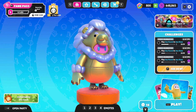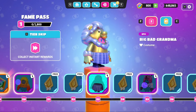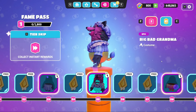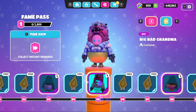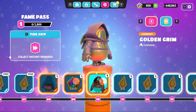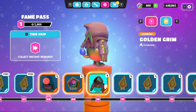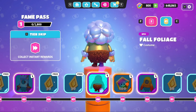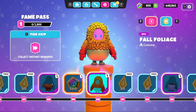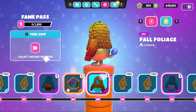On to the best. Number 5 is the Big Bad Grandma costume. The blue plaid with the white frills goes nicely with the wolf's purple fur. Number 4 is the Golden Grimm costume. Fall Guys barely ever misses when it comes to golden costumes. Number 3 is the Fall Foliage costume. The colors and detailing on the leaves will make you stand out in the sea of beans.